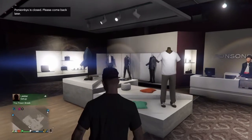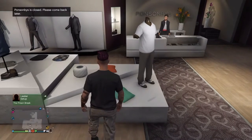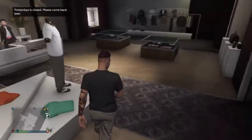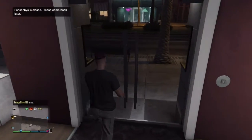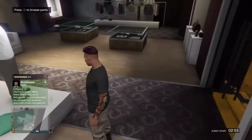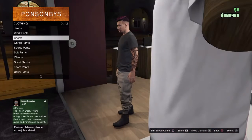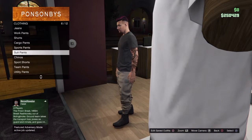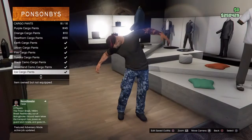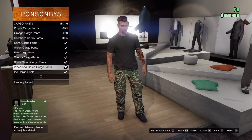Once you go to the clothes shop — I'm just running this outfit just for example. We want to go to pants. This one is closed, so go to a different clothing store. Once you get to an open clothing store, you want to go to cargo pants and you want to go to woodland camo cargo pants.